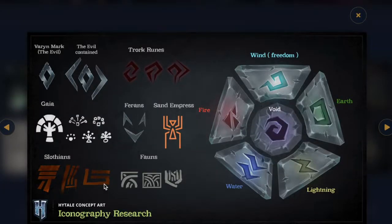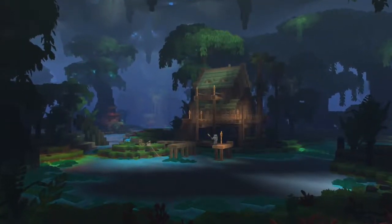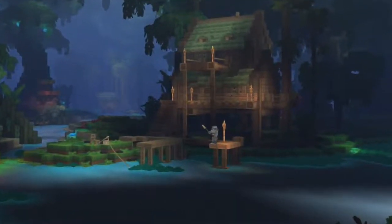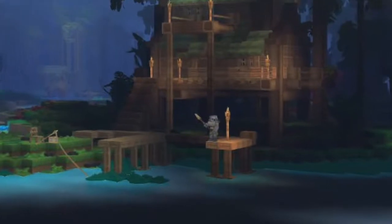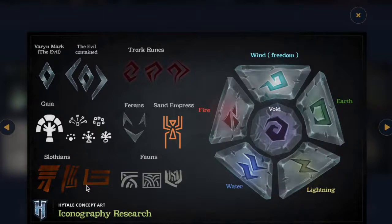Next up we have the Slothian race, and nothing's really been shared about them yet. There's a part in the trailer where there's a guy who looks kind of like a sloth standing up fishing — I'll show it and slow it down. Maybe that's a Slothian. I'm not sure if they're part of zone one or zone four. I'm assuming they'll be friendly, since these more animal-type races seem to be friendlier towards you, but nothing's really been confirmed yet.